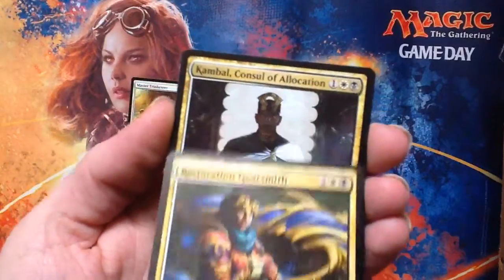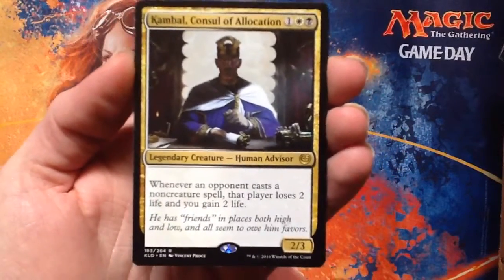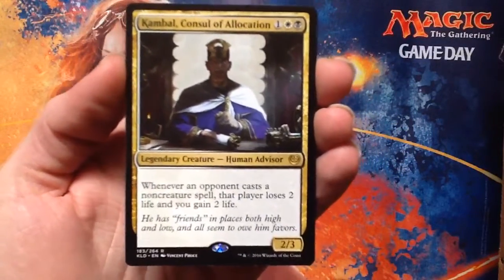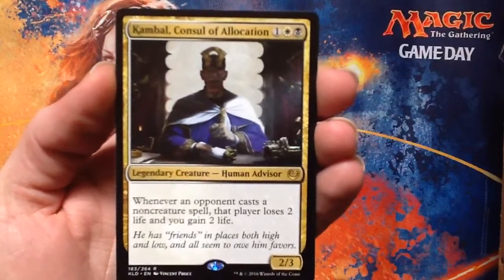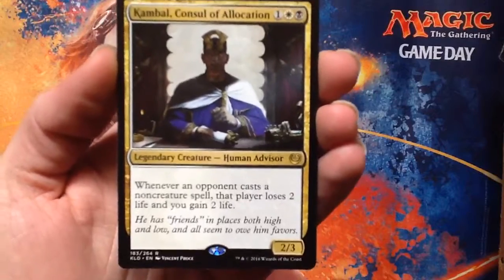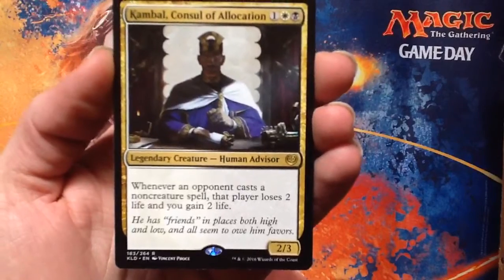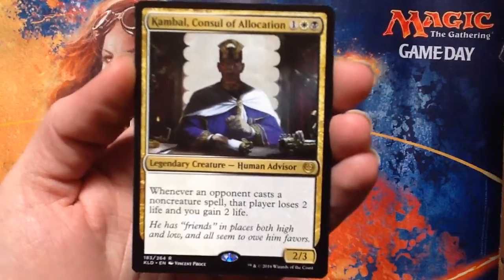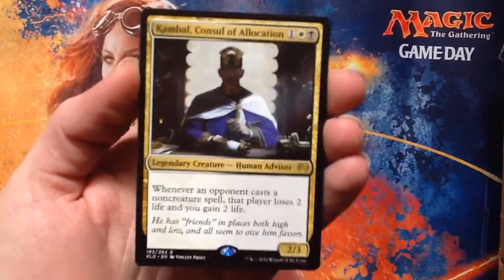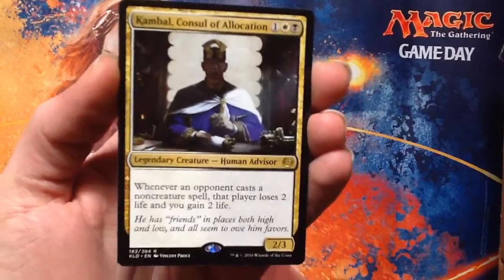And our rare is... Consul of Alleviation. Three converted mana cost, including one white, one black, for a legendary human advisor — he's a 2/3. Whenever an opponent casts a non-creature spell, that player loses two life and you gain two life. That's fun. That's going straight into my Elaro deck or something.